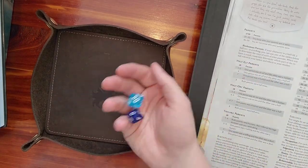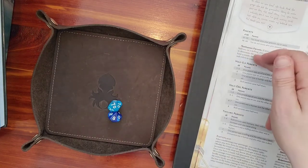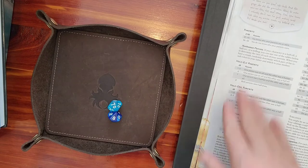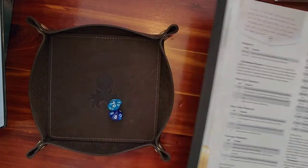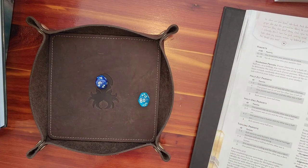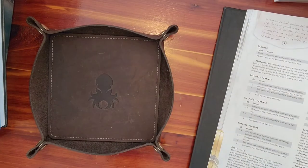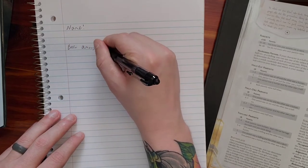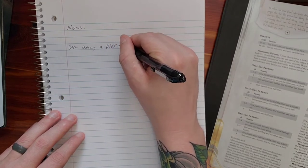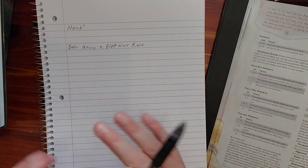My parents — I did know who they were, so that's a thing. I'm going to probably be a human, so we're going to ignore that section. Now going to the birthplace: rolled an 86, so I was born among people of a different race. That could be elves or any of that, but we'll figure that out later.